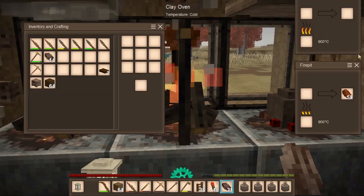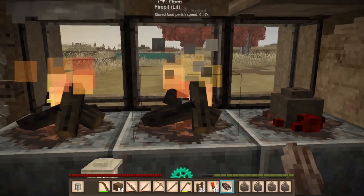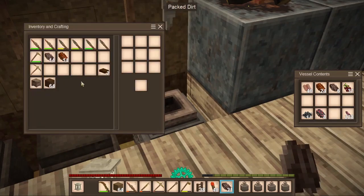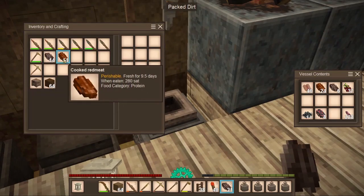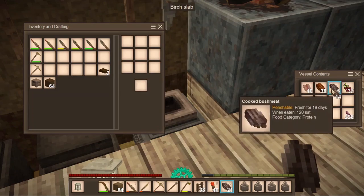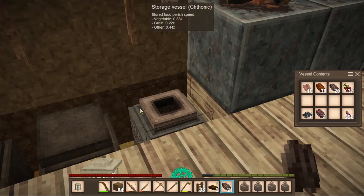We're going to go ahead and grab the meat and put it in our inventory. We're going to put it away because we have plenty of meat on us — we don't need all that.